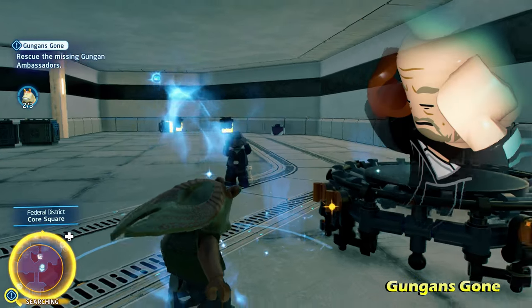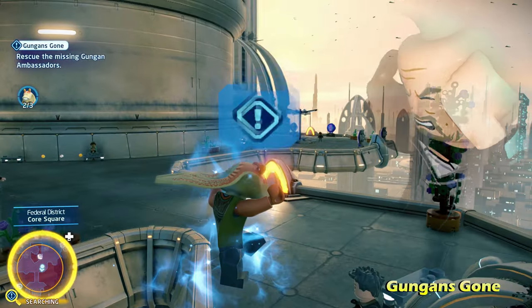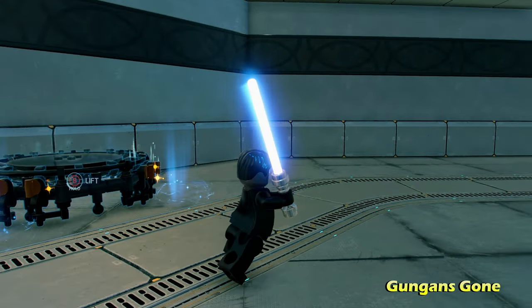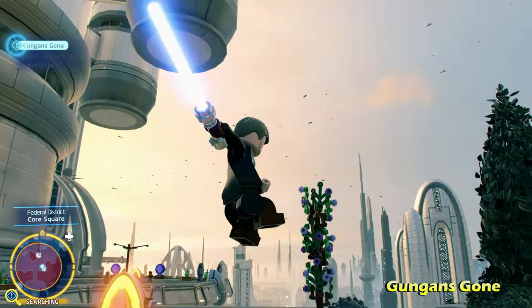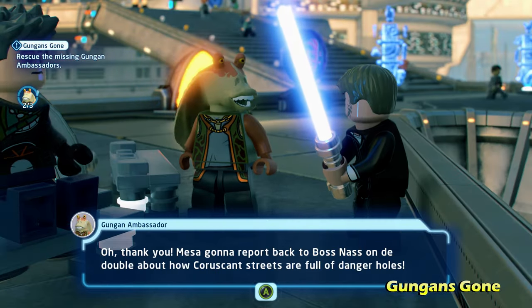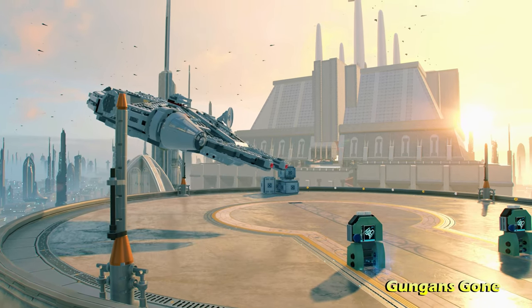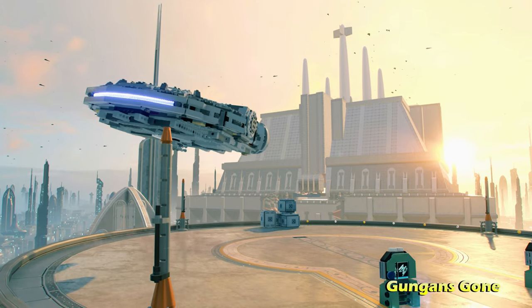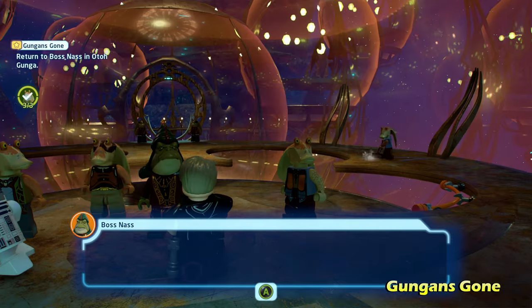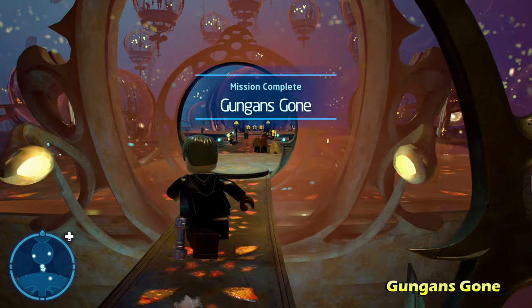You're going to want to use the force with a Jedi or Sith character to control the Gungan, to have him jump up on the trampoline to get him out of this pit. You can jump on it yourself as well. Once you get up, talk to him — he's going to thank you for rescuing him. That's going to be the last of the three Gungans for this mission. It will then prompt you to go back to Boss Nas, so just watch a little cutscene, talk to Boss Nas, and that will complete the Gungans Gone side mission.